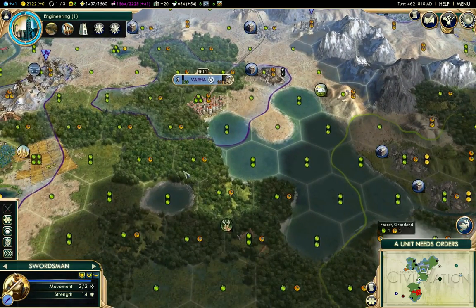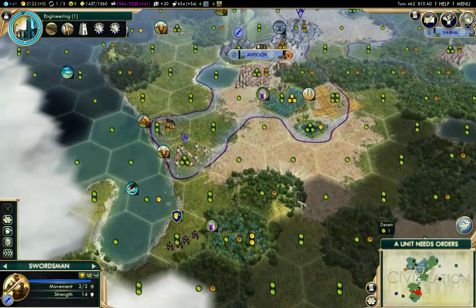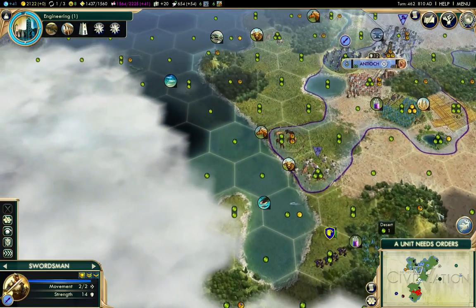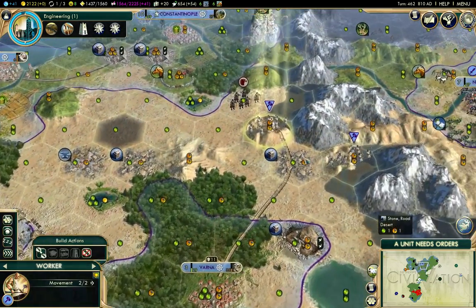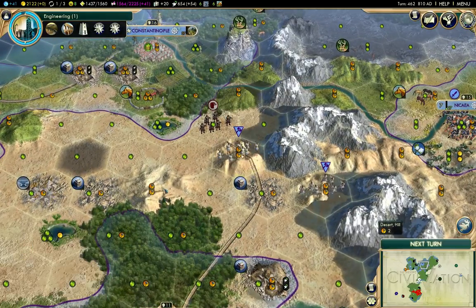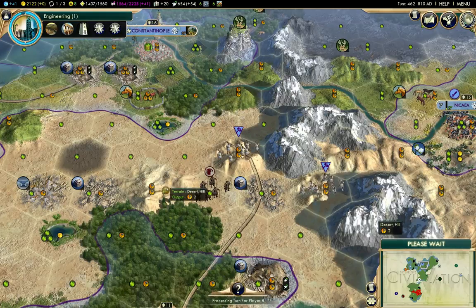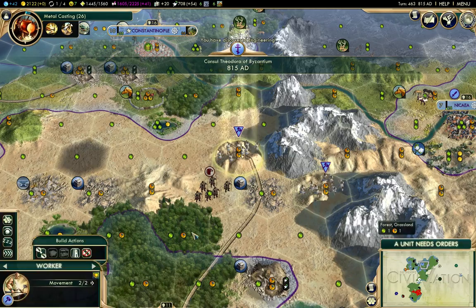Just looking - is there any encampments nearby? I don't see any. I'm just gonna take a look down this way. This bugger's in the way, so I'm not gonna go around him just for the sake of being able to build the road through. I'm better off to wait the one turn so I can go to the tile I want. So that's engineering.